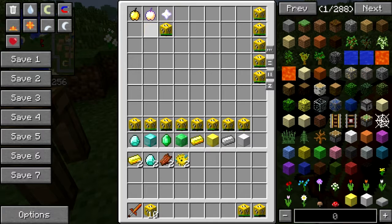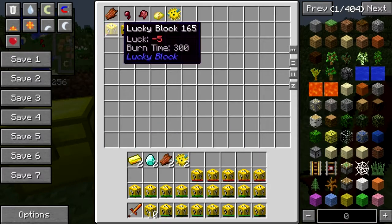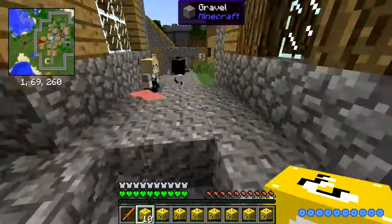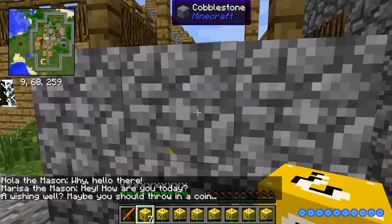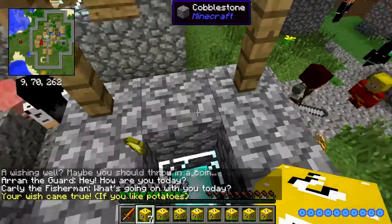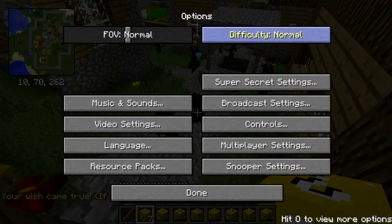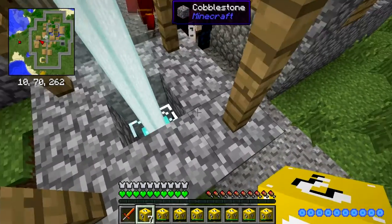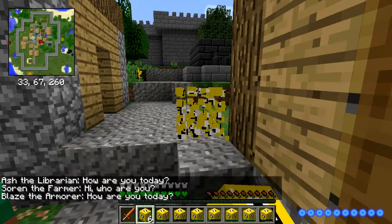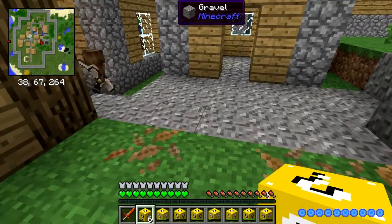Let's get our lucky blocks — I'm surprised they're all going to fit, sweet! Starting out with just the normal ones. Oh, they were all destroyed by a wishing well! I should throw in a coin — oh, my wish came true... if I liked potatoes. It also gives you a little beacon. Let's open another — it's dirt with Unbreaking 10!